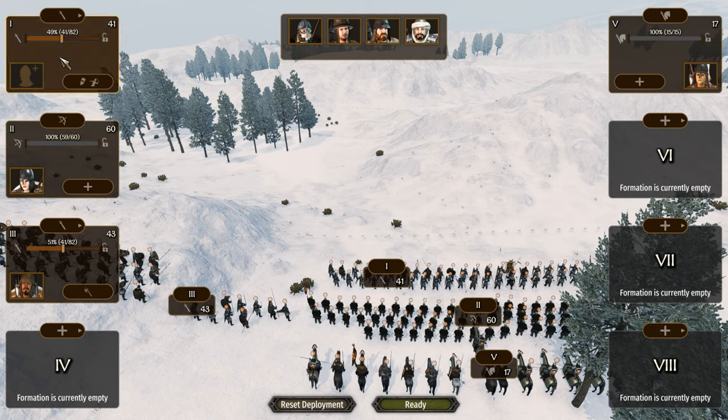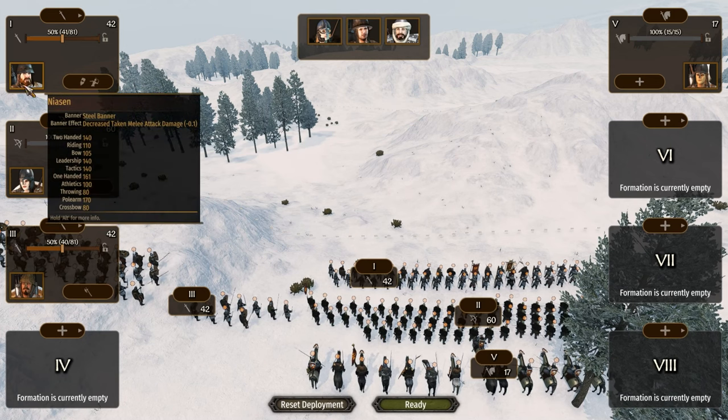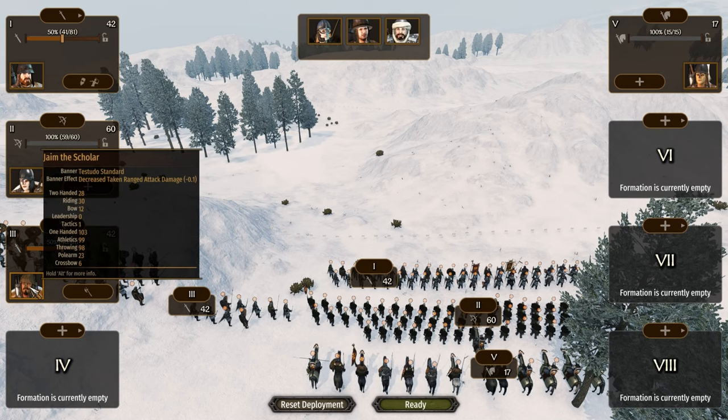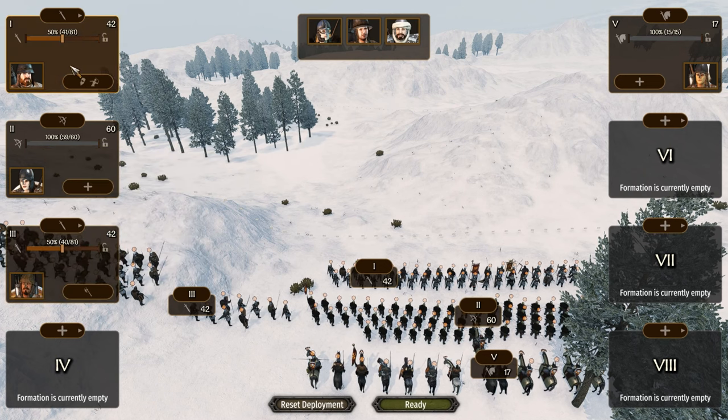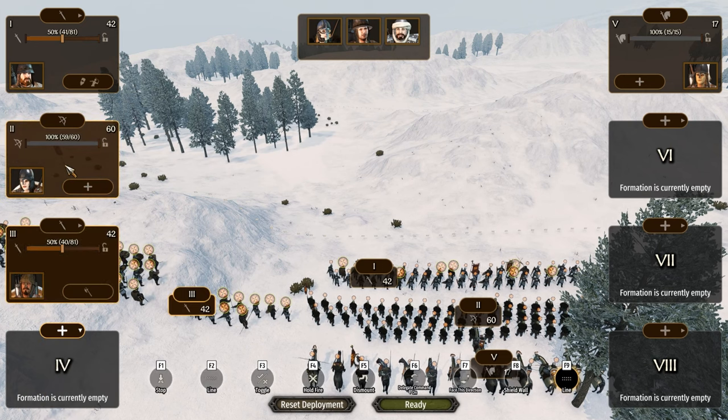I have two groups of infantry. My brother Niasen has good stats in melee and leads one group. Jamie the Scholar leads the second infantry group. You can pick banners and companions for your different groups. You can create any group you want — for example, a separate group of horse archers, or split your archers into two different groups.